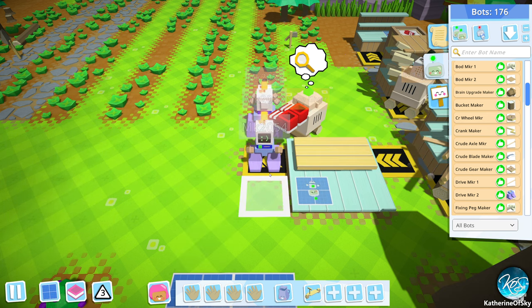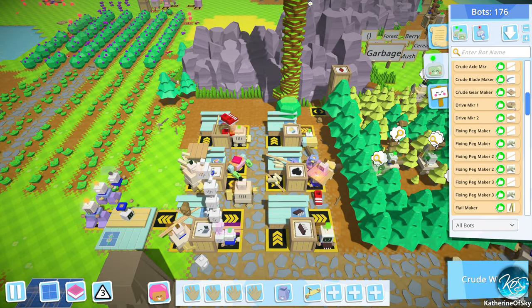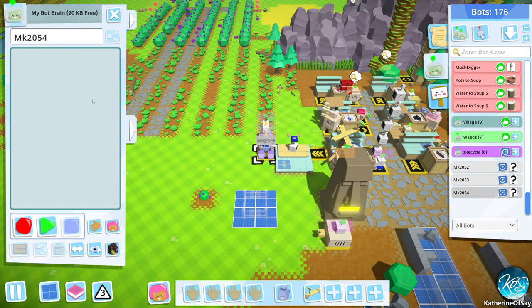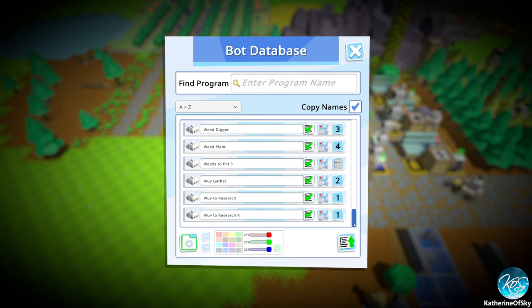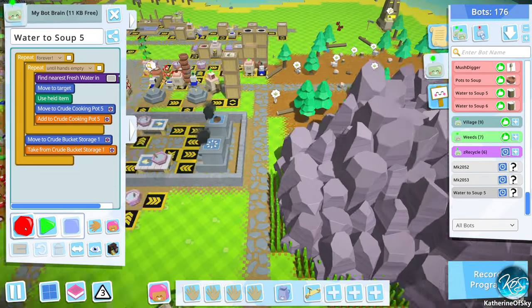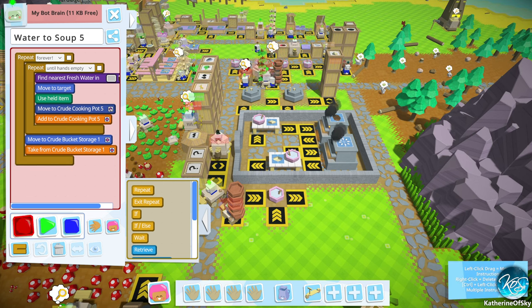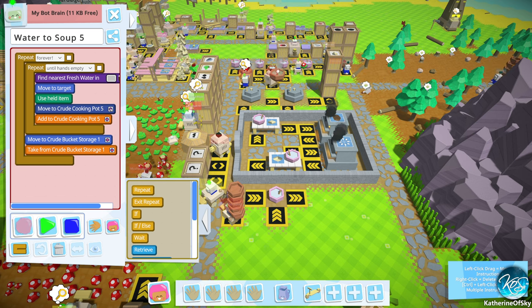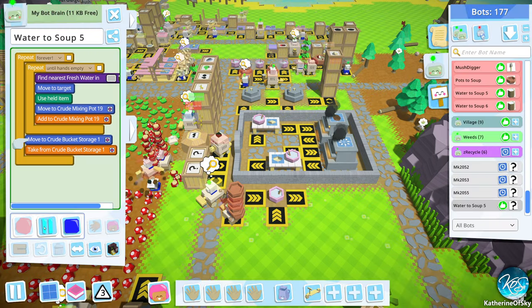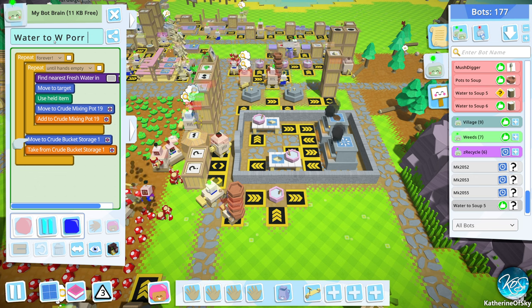Let's talk to one of these bots here. I want to get you set up with the water thing — water to soup five. Program this one. We're going to change this one. Mixing pot 19. And go. So that's water to watery porridge 19. Get a new bot — we're just going to put this into a mush pile again because it's essentially going to be the food pile. Let's go get the next program: water. Instead of this one, we're going to do the other one — pot 20.